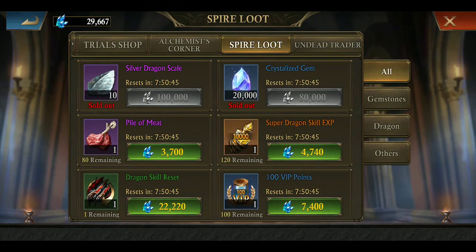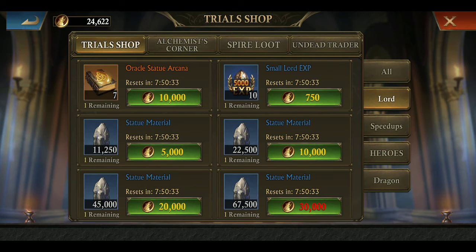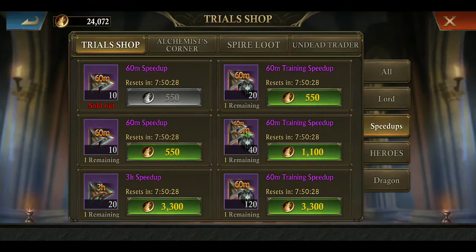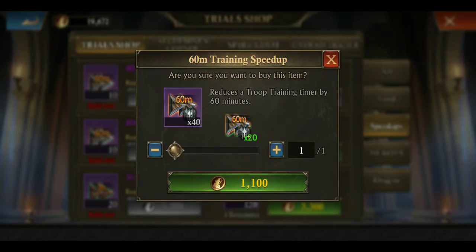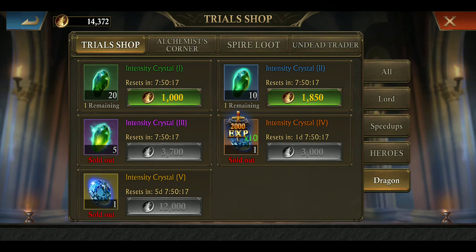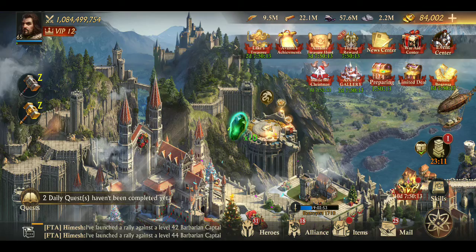My dragon is not maxed out on this account, so I will be collecting pile of meat and super dragon skills once I reset my spire. In the trial shop, I don't need to collect the oracle statue because I am maxed out on that, so I'm going to collect speeds. Collect all the speeds daily, as many as you can, and also collect experience here.